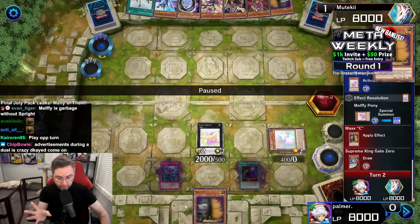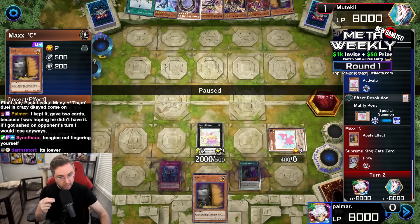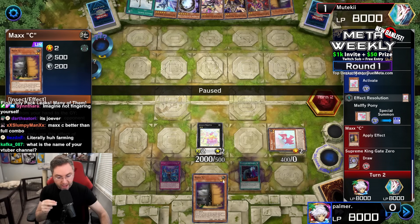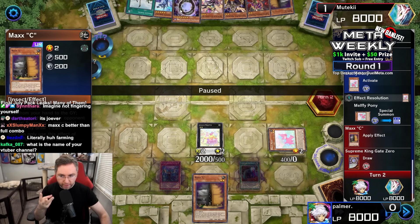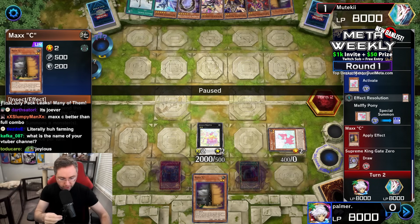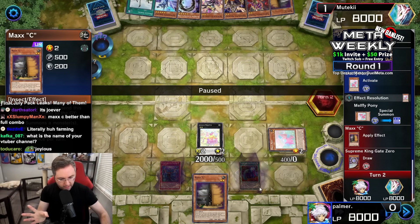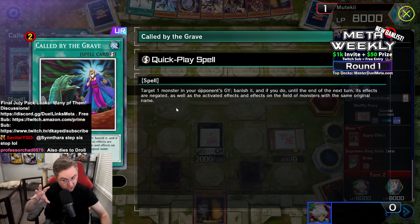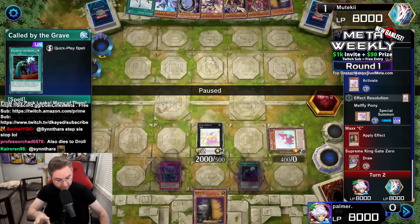That's another draw — draw 3 just so you can have your own Max C. That's risky, because Max C doesn't just die to the finger, it also dies to an Ash Blossom. And you gave them draw 3, which further helps them draw into a potential out for your own Max C. Also, Call of the Grave against Pendulum is generally not that good, because Pendulums don't really go to the Graveyard — they go to the extra deck from the field.